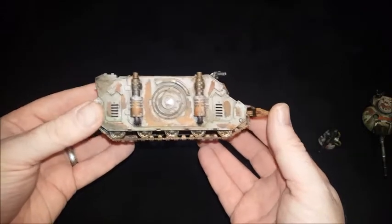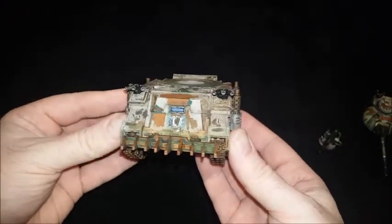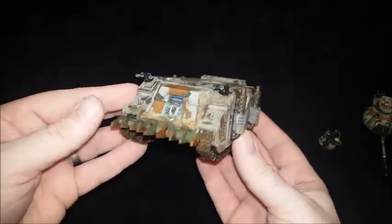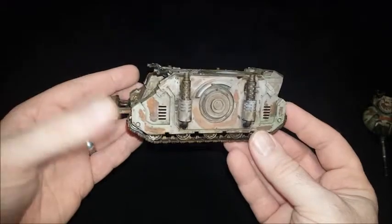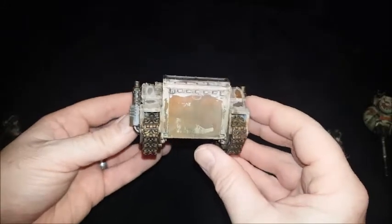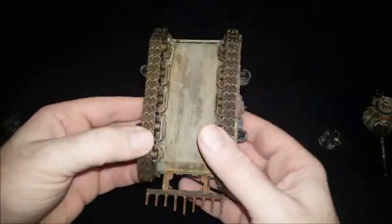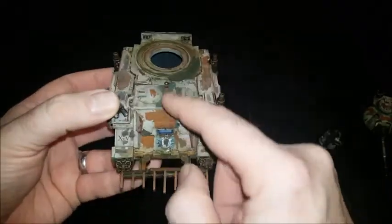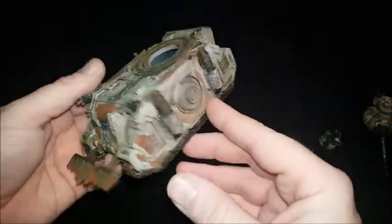I've magnetized the sponsons and done a bashed-up rusty paint job. Picked out all the lens bits in blue, which is the common theme throughout my army. Rusted up with some weathering effects on the dozer blade. The left side is the same as the right side. Loads of rust effect on the back door, spotty grime on the bottom and underside. On the top of the vehicle there are some green accents with a green stripe going through, and some general grime and mess along there.